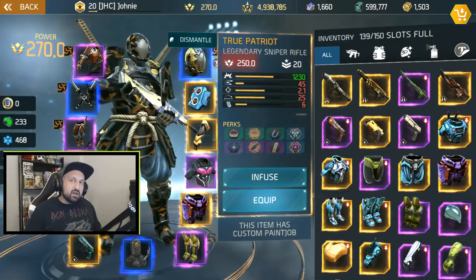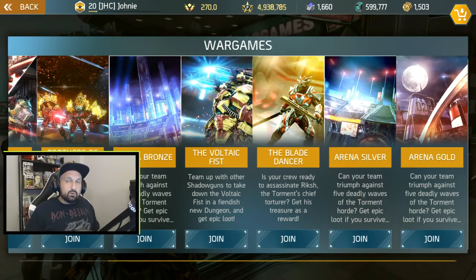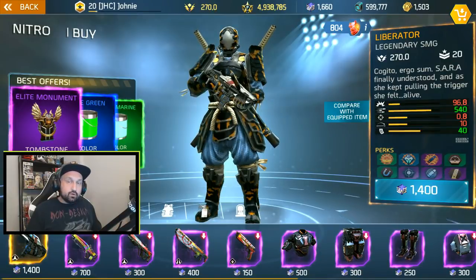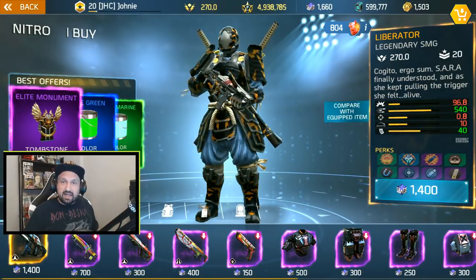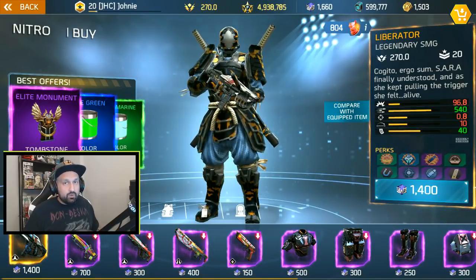We will check all the modes in the war games one by one and see what legendaries you can drop in each game mode. First of all, we have to check the Nitro Shop — it's a new shop that was just added in the game with update 0.7.